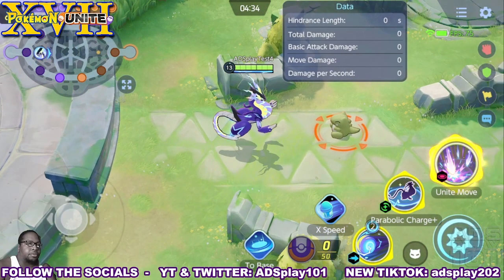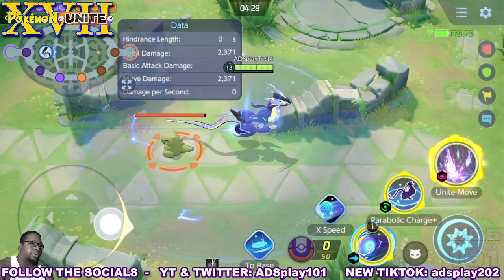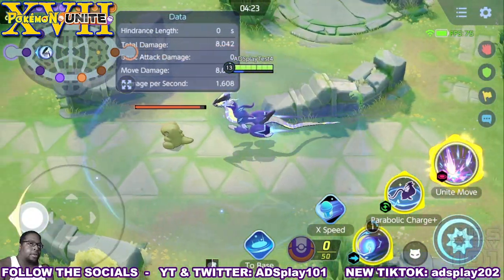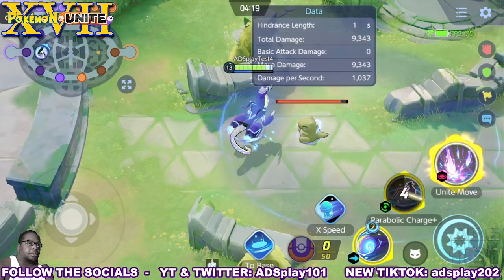The upgraded version of Electro Drift decreases the amount of time it takes to store a use of the move. The upgraded version of Parabolic Charge grants Meridon a shield.